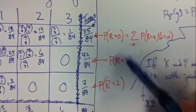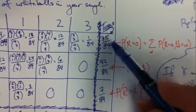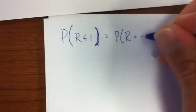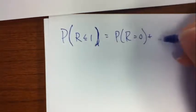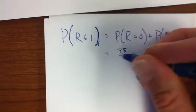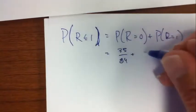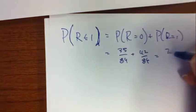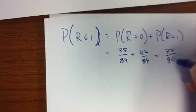I can just add these up. It's the probability that red equals 0 plus the probability that red equals 1, so that's 35/84 plus 42/84, which is 77/84.